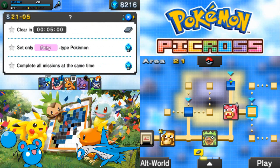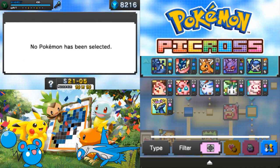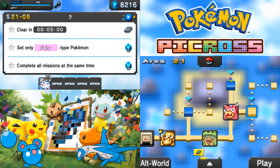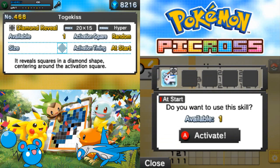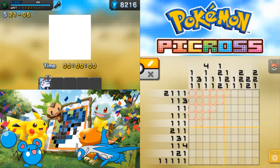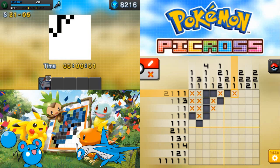Now use only fairy type Pokemon and do it in five minutes. You know, I have mixed feelings about this, but here goes nothing. Togekiss, let's do this — go in the middle. Of course you're gonna go right in the corner, of course it's gonna be right in the stupid corner. Well, whatever.